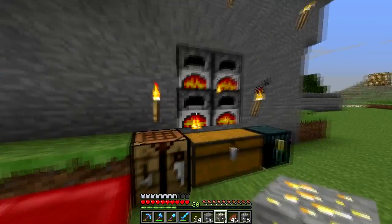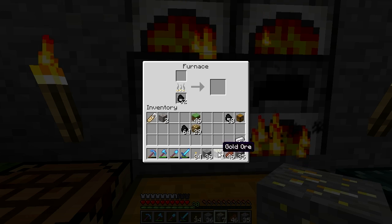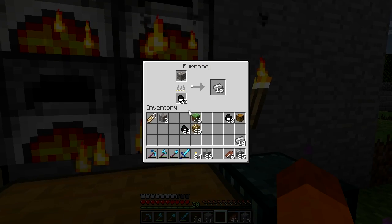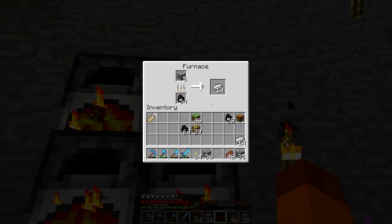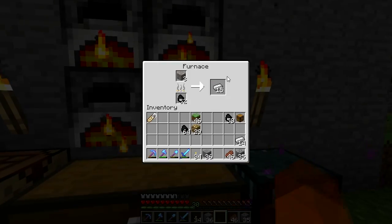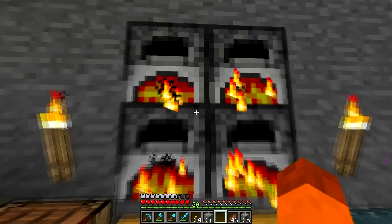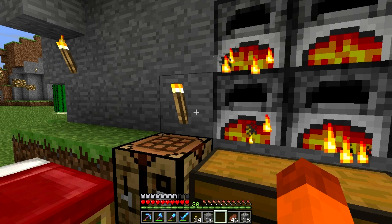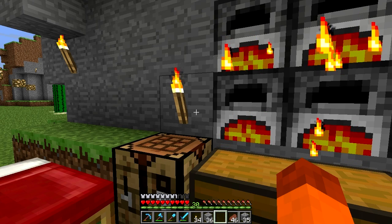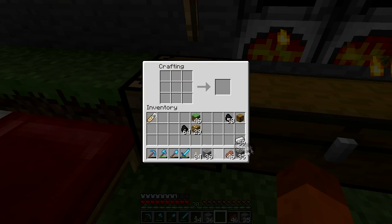I'm going to take some of this iron out - that's almost done. Let's get this gold cooking and I'll put the rest of the iron in. Hopefully we have enough iron - oh, I don't think we do, so I'm going to get the rest of this. There we go. While that's cooking, I'm going to Google how to make an anvil. I know it's like iron block, iron block, something - I have no idea. Let me look up 'anvil Minecraft wiki.'